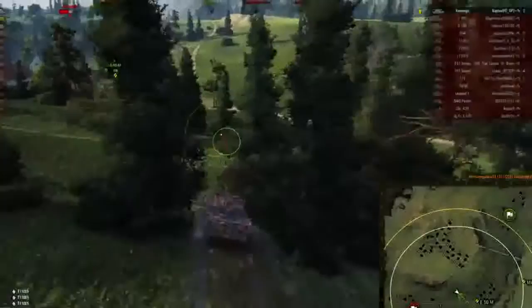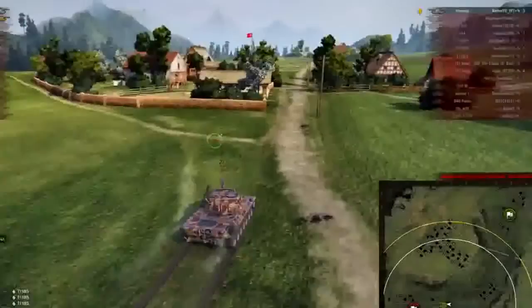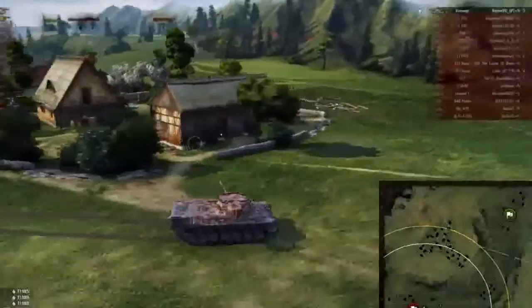The tides have turned in our favor, but unfortunately we are all down to one-shots. He has good armor and he also has an autoloader. I decide it might be in our best interest to try to cap the base, but when the M48 Patton died, I realized I had to try to do something different. I distract him and decide to go for the cap, but our E5 is pushing aggressively.